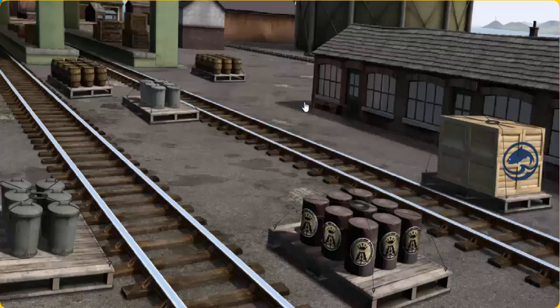Thomas must deliver the crates of fish to Knapford Station. Show Cranky where the crates of fish are. You found them! Let's lift and load.